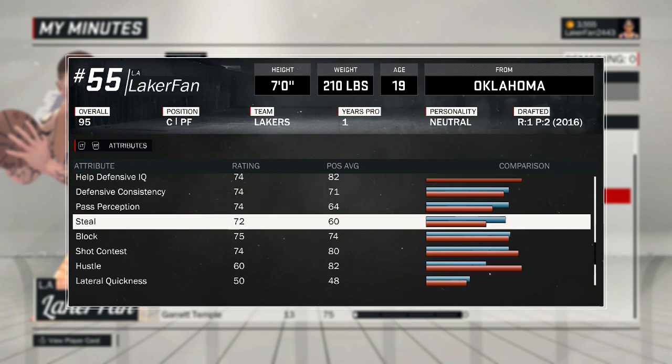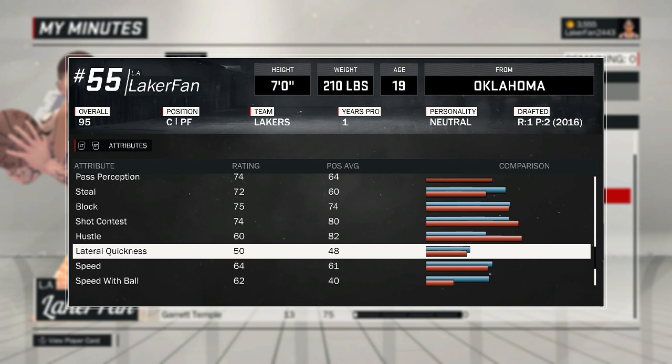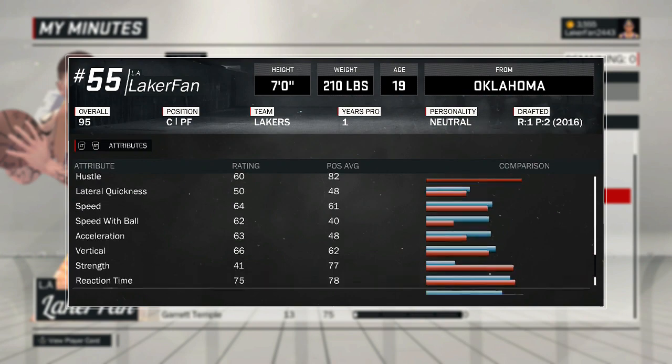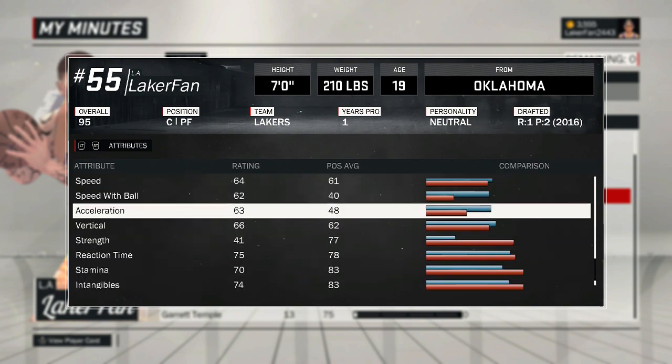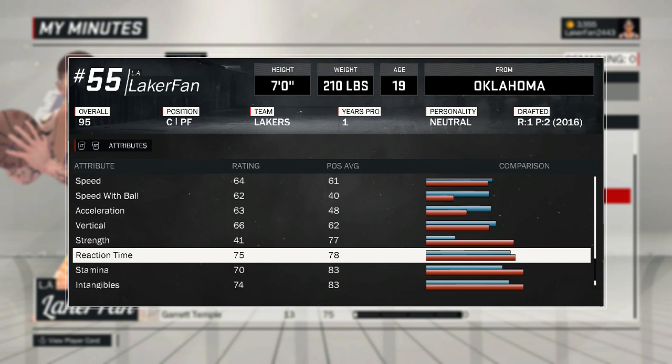Defense is all the same center build really. Steal rating is actually 72, which is pretty nice for being as big as I am. Lateral quickness is 50, but I keep up with forwards easy and keep up with guards a decent amount — the height makes up for it. Vertical is 66, speed is 64, acceleration is 63. Strength is lacking but it really does not make a difference. If I play against a post-scoring center, I'm just stealing, and if he's coming at me with no body contact I'm just looking for the block.